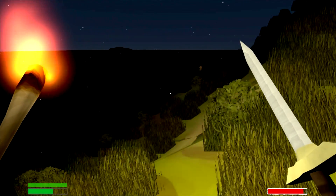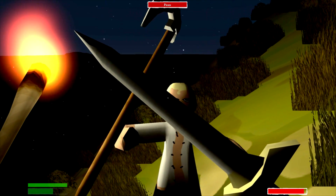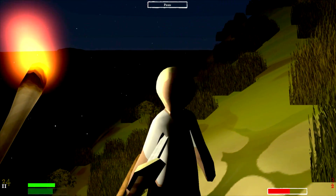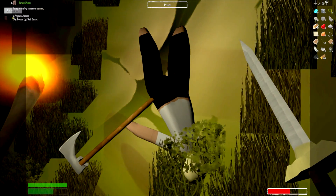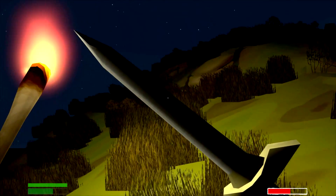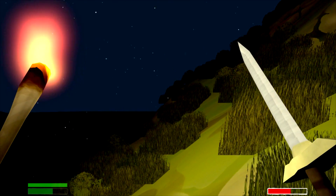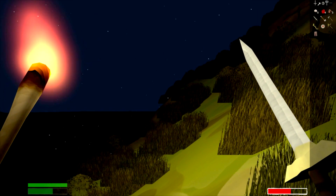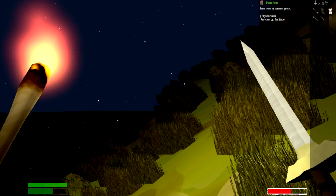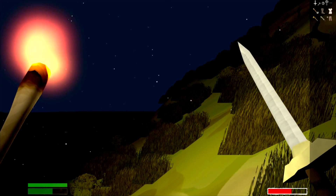We got ourselves a pirate. He's mad. Oh, we got pirate pants. We're gonna put on these pants and check our person - we've got nine armor and we can sail faster as a result. So that is fantastic.